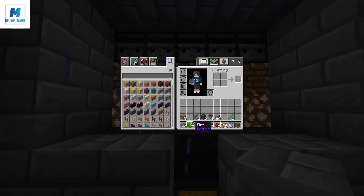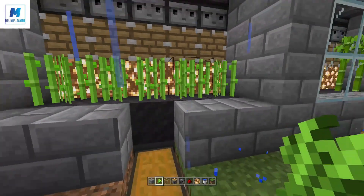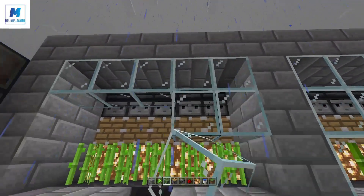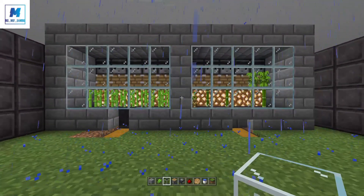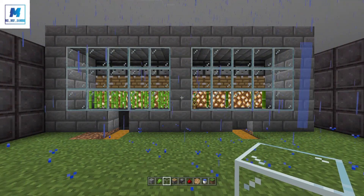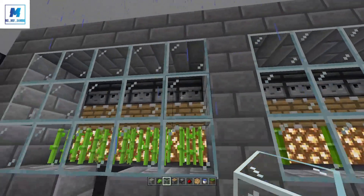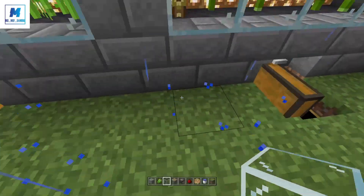Now take your sugar cane and place it in this section here. Take your glass and cover it over — and that is your second pod done. As you've just seen, the sugar cane and bamboo will be broken as soon as they reach the observer level, and will get put into these chests.